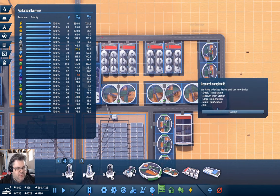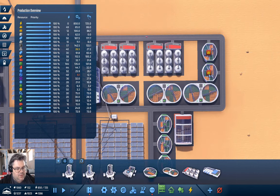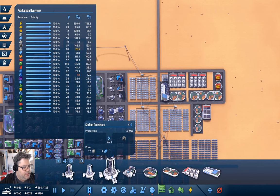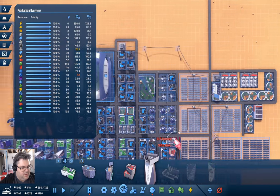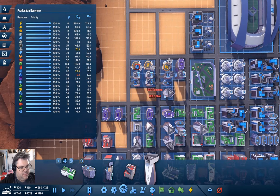Let's put a couple of those. We've got trains — hooray! What do you need? Sulfur — yeah, I think we have enough sulfur production. Let's get our nanotube operation in place here. We don't have 200 steel.